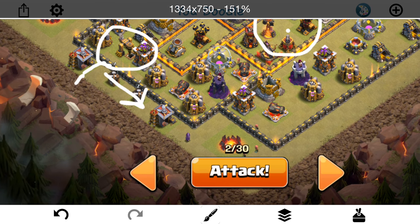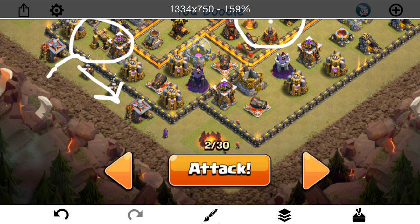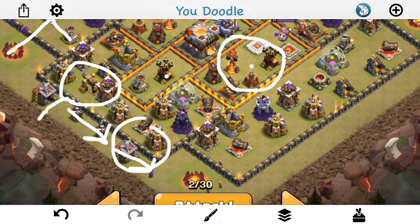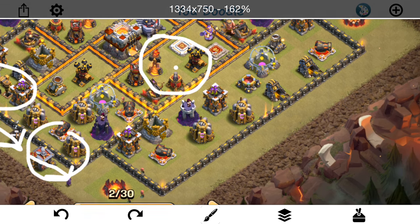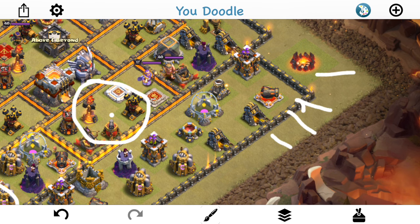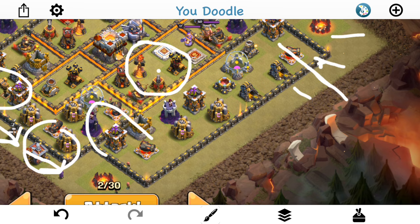Assuming my queen goes south — literally goes south, not like the bad kind of south — she should come down here and I'll have another rage for her as she turns the corner. The healers will be out of range of the air defense after scouting. As the queen comes around the corner and I drop the rage, I'll take my eye off her, drop a golem, wizard wizard, wall breakers right here, king and CC of bowlers. Come in here, take out some of these buildings, take out the king — get those important trash buildings taken out as well. That's another side of the funnel, so I'm doing two sides of the funnel. If everything goes right, the queen should get this area, and the king and the bowlers get that area.